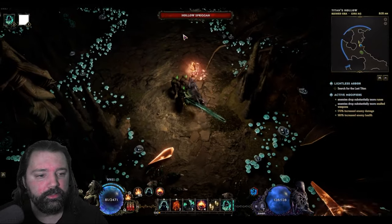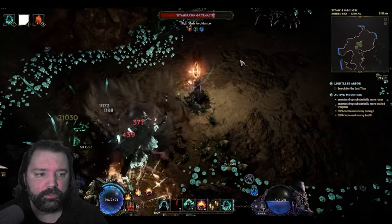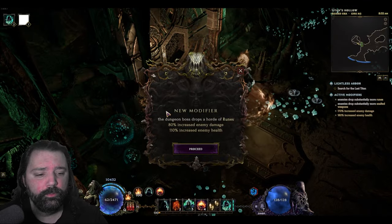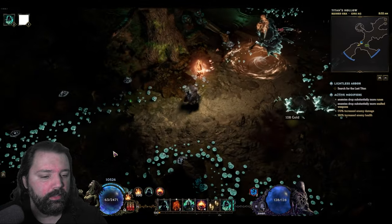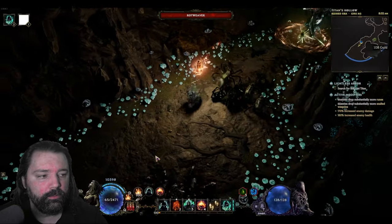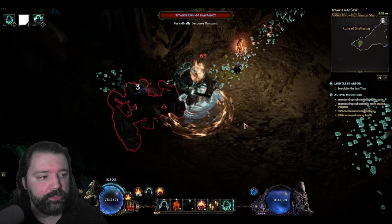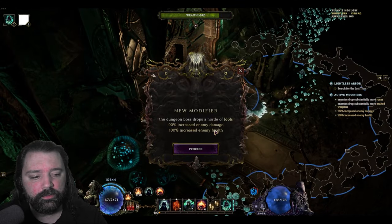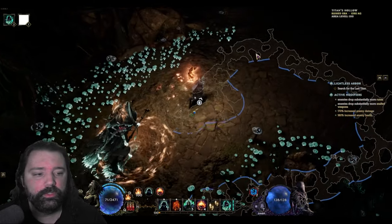If you happen to get a modifier that increases the potential drops of something you're looking for on the first floor, you could alternatively clear the whole area and hopefully get some upgrades. Here we have the first door with 80% damage and 110% enemy health, and the additional modifier will relate to boss drops — it's not required to get the main pieces off the boss, so keep that in mind when determining which door you prefer. The second door is 90% and 100%, so I'm actually going to return to the first door and then we'll proceed on to the bosses.